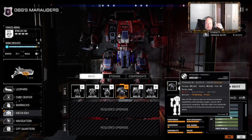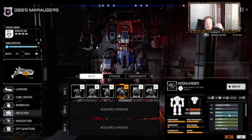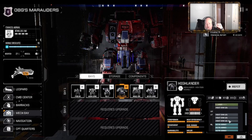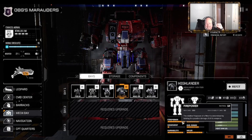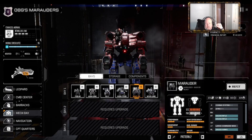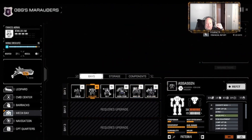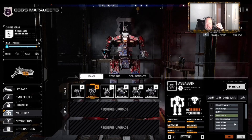We found a UAC-10 double-plus in a black market, so we've stuck both of those onto the Highlander along with three medium lasers and a whole bunch of AC-10 ammo. He now tosses out 390 damage on a good day. We have moved the Gauss rifle over to the Marauder so he now has double Gausses, but he only has 760 armor.